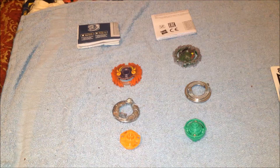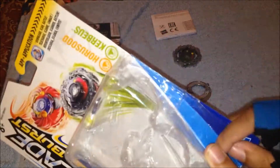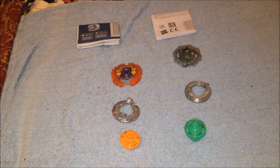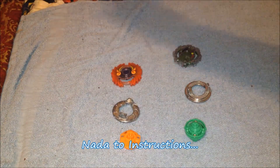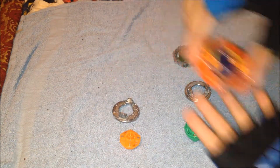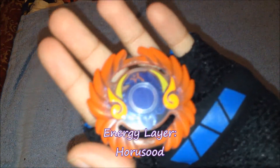I'm going to jump cut so everything is already unboxed. Here we have the box — the easiest access to open is from the side. Here we have the instructions, which aren't important. And here we have the energy layer, which is the first Harusud.